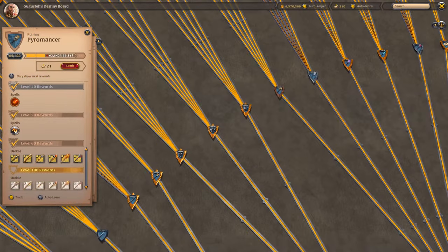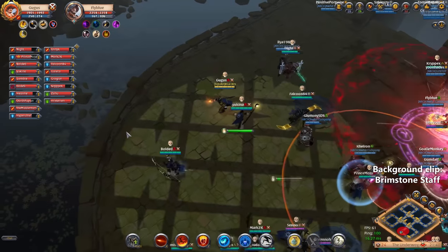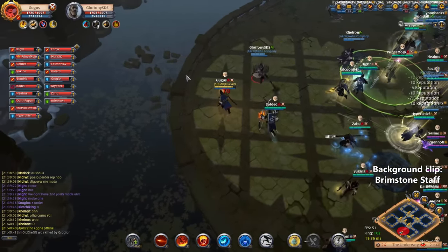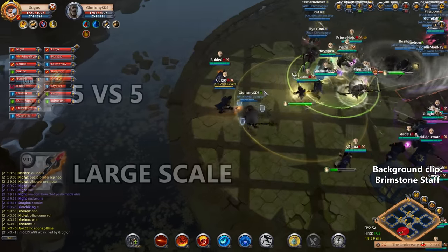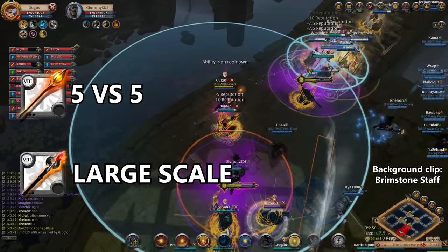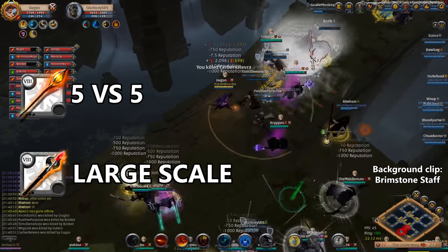The fire staffs are another kind of ranged DPS weapon. They are really efficient because of their high damage and their damage over time effects. The infernal staff is the most used weapon in 5v5 situations. The brimstone staff is one of the best ranged DPS weapons in a large scale fight.